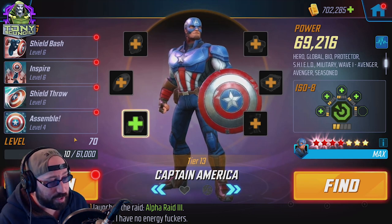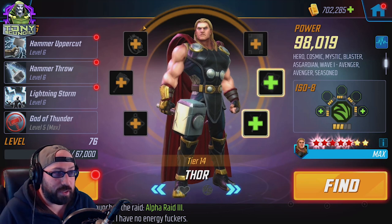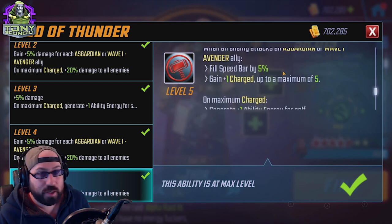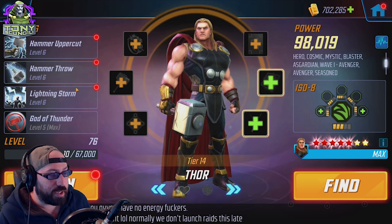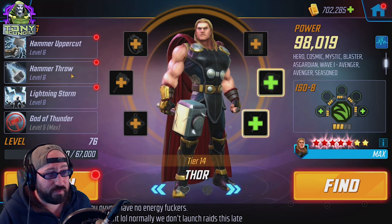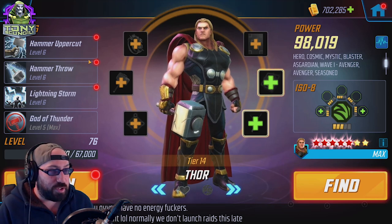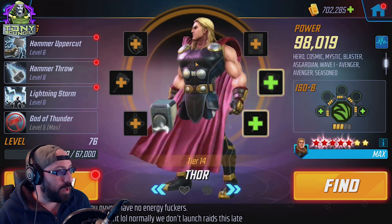Thor also doesn't change. Thor is a damage dealer — his base damage stat is pretty ridiculous. God of Thunder's passive, where he attacks after a number of Asgardians or Wave Ones are targeted five times, doesn't crit, so I want its base damage to be higher. Skirmisher is actually very reasonable on him because of Hammer Throw and Hammer Uppercut. You can also justify Raider since those attacks hit multiple characters. There's no right or wrong answer, but damage does increase the best thing Thor does — free damage for just surviving through fights.